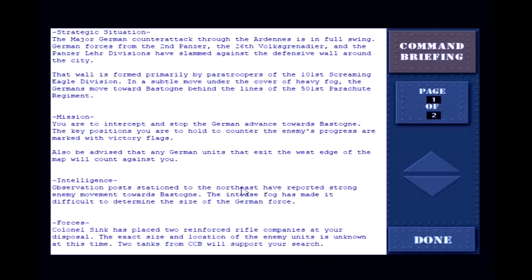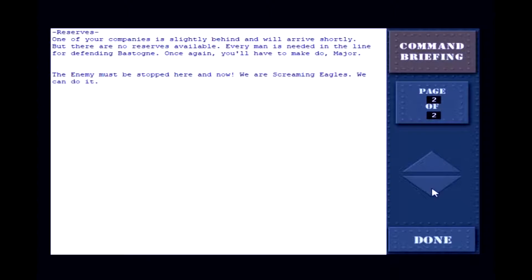Intelligence: observation posts to the northeast reported strong enemy movement toward the west. The intense fog has made it difficult to determine the size of German forces. Colonel Sink has placed two reinforced rifle companies at our disposal, with two tanks from CCB in support. One company is slightly behind and will arrive shortly, but there are no reserves available — every man is needed in the line defending Bastogne. The enemy must be stopped here, now.